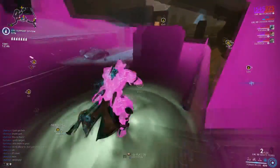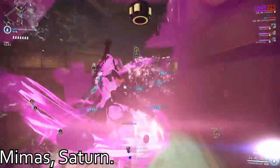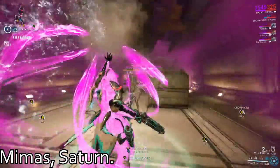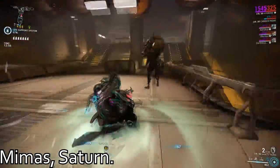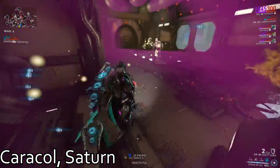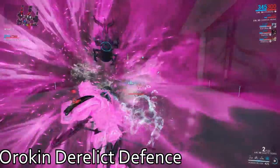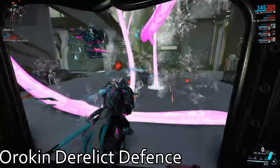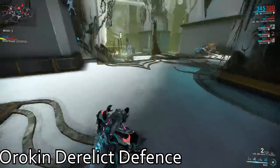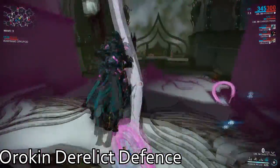Nanospores. For Nanospores, you have a few different options available to you, so whenever you get bored with one of these, swap them out with one of the other ones. Mimos on Saturn is a low-level survival against Grineer with average drop rates — if you're lower level, this is the place you should be looking to farm. Caracol on Saturn is a dark sector defense against infested, meaning slightly higher drop rates; if you're also looking for Plastids or Orokin Cells, this would be my suggestion. Orokin Derelict Defense is a very good place for Nanospores and will probably yield the most out of these three. It also contains prime parts on the rotations, which is an added bonus, but it will be the most difficult one to farm, and having a premade squad for this helps out a lot.